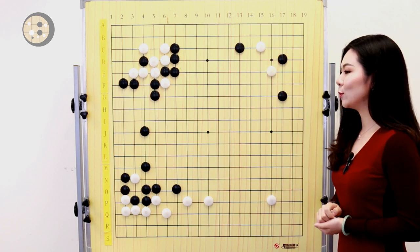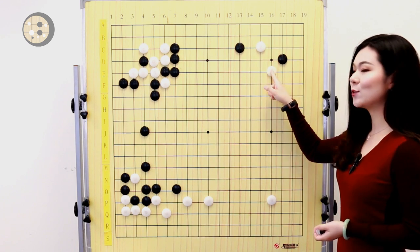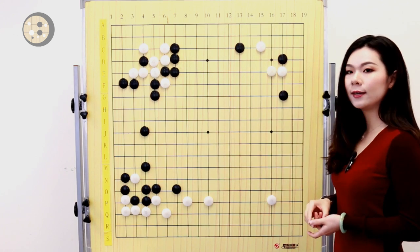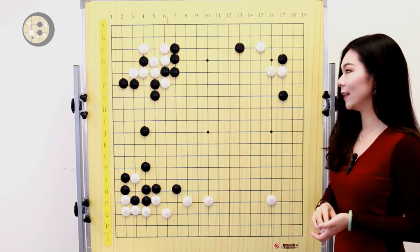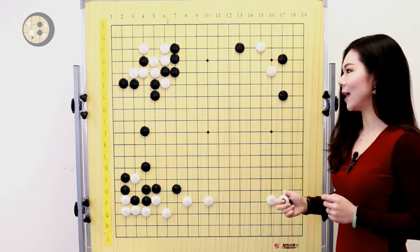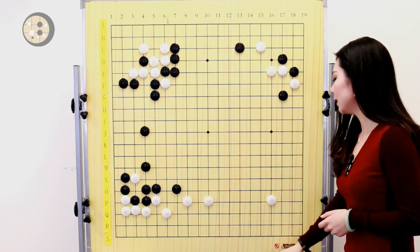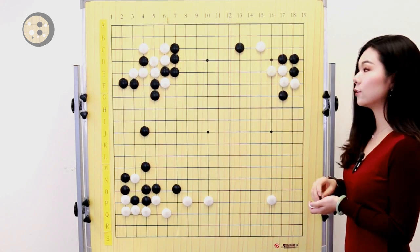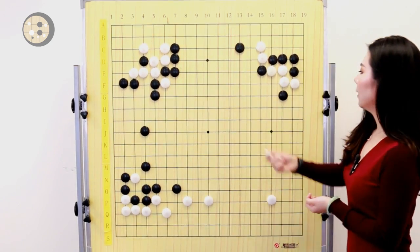In the actual game, black decided to play a very interesting but not very common move — a two-space jump with one stone on the top. When you look at this kind of move, the first intuition is probably just to block here and cut the stone off — the corner is dead, how can this move be good? This is actually what happened in the actual game. White played here without thinking, just thinking: this must be a mistake, it can't work because I'm going to block here and kill your corner. Then black played out to a hane and white blocked. Black connects, white connects.